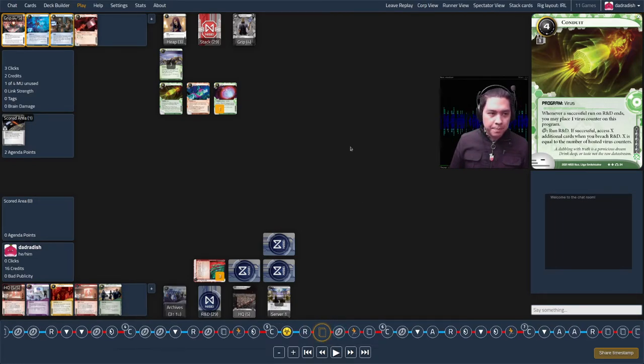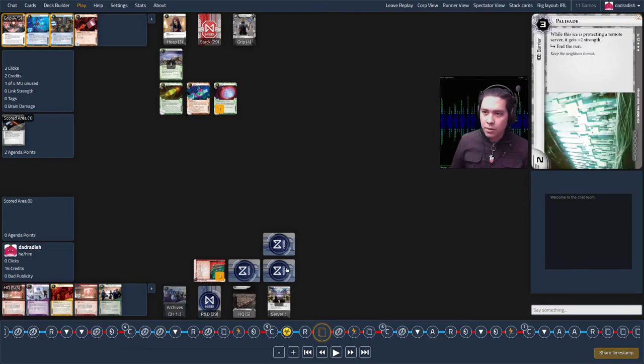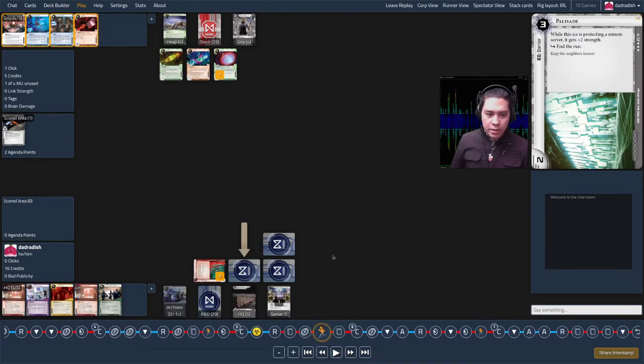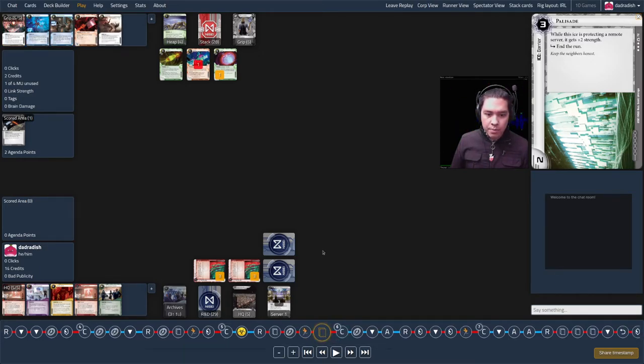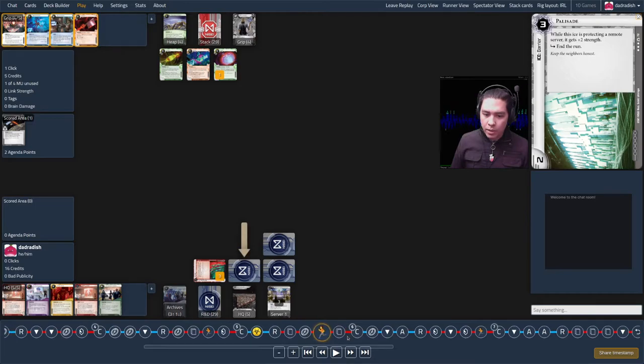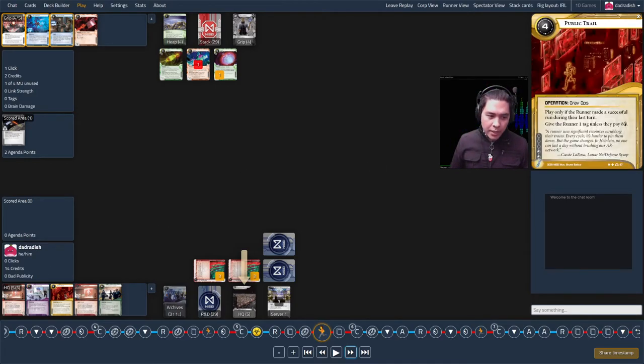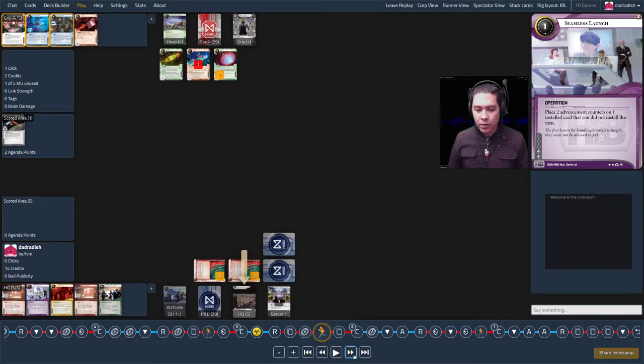The runner draws first — I don't know it but they get a barrier breaker. They use Telework Contract and run on HQ just to see what's up. I rez Diviner; they break for three, get through, and see a Seamless Launch. They probably already knew about my Public Trail from their deep dig into R&D earlier and have been playing around it. I do have the Seamless Launch.